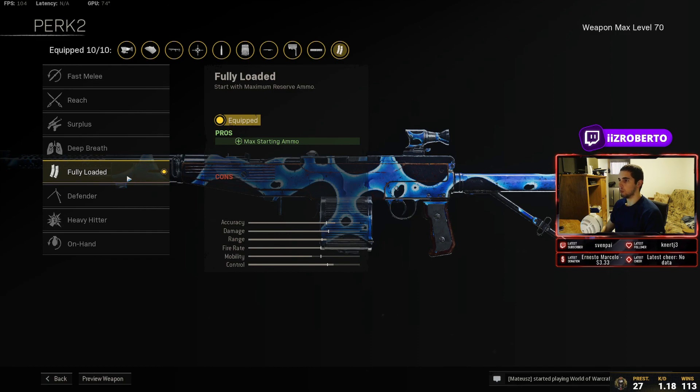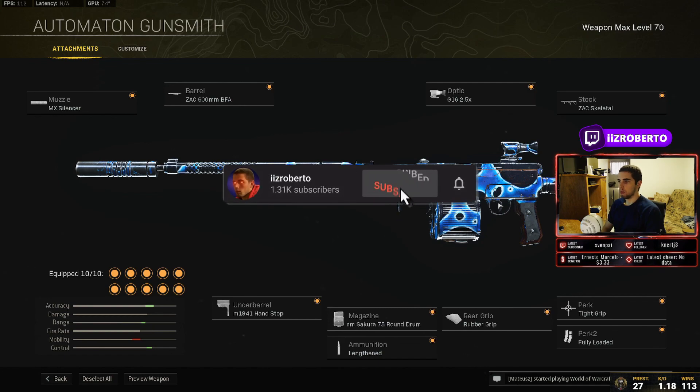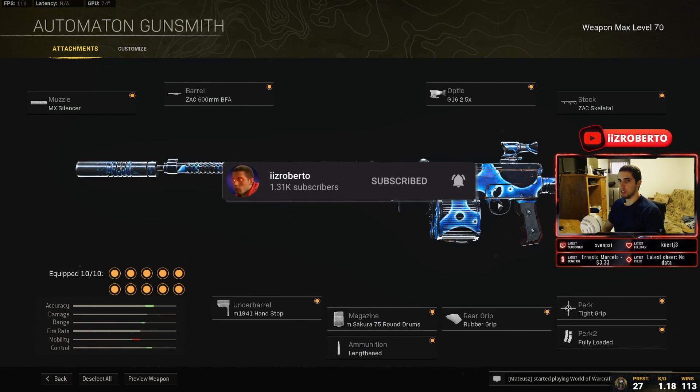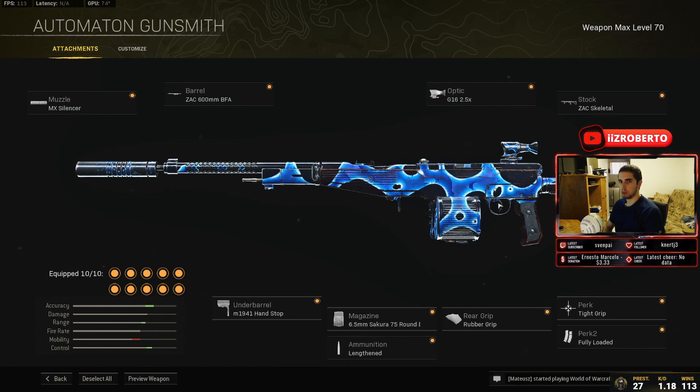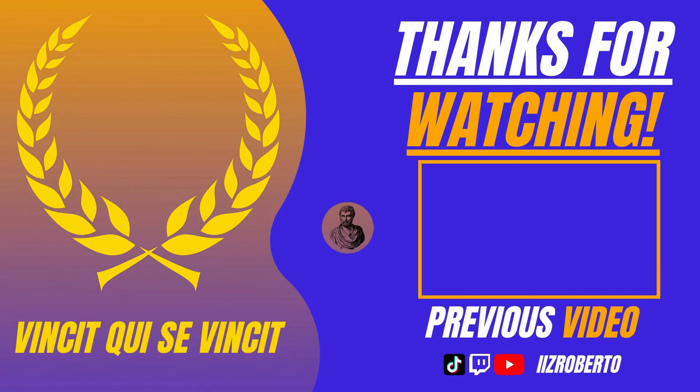For perk number two we're using Fully Loaded so we start off with max ammo. These are the attachments I'm using for my Automaton. If you found this video helpful, please subscribe to the YouTube channel, let me know what you think about this build in the comments below, and leave your own build there too. Thanks for watching — peace! If your aim sucks in Warzone, watch this video right here.